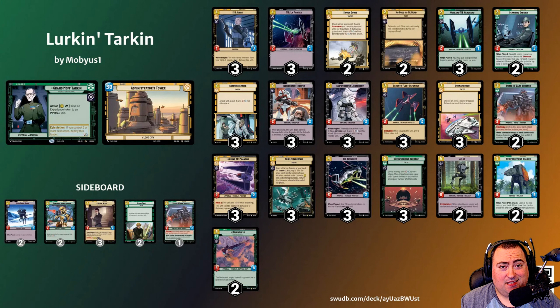With such a powerful ability, it's not surprising that an entire deck was built around this card, though I have seen quite a few variations online. Before we get into the cards, it's important to remember that Tarkin's Leader ability allows you to pay 1 resource and exhaust him to give an Imperial unit an experience token. Once Tarkin deploys on 5 resources, that ability becomes a free on-attack ability. The aim of the deck is to get a unit or two to stick around on the board and receive constant buffs from Tarkin and other card effects.